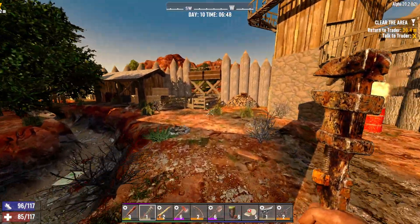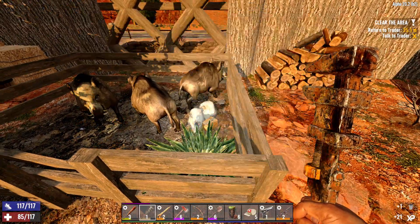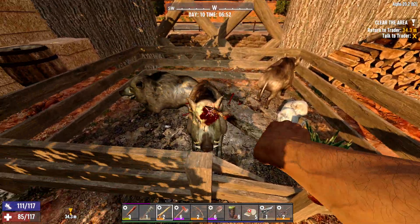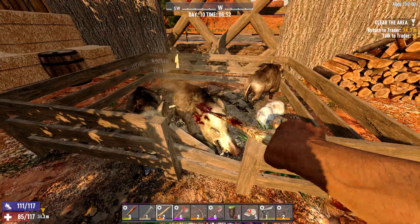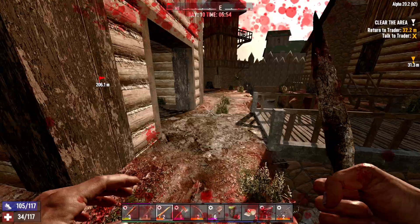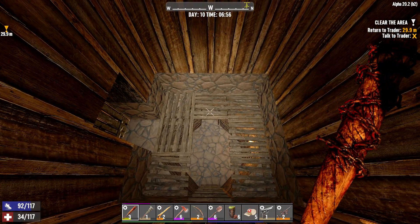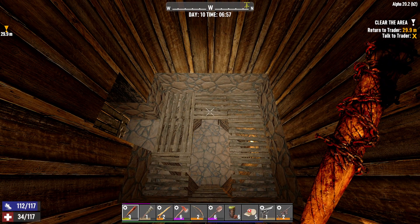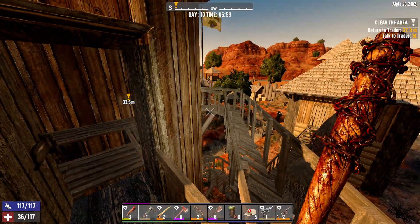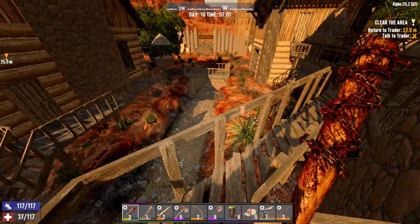I don't think I looted everything here, let's see. Oh look at that — there's pigs inside! Nice, but should I be able to get them? I don't think they can get out. Holy moly, that was a mistake. Okay, can they climb stairs? That was a mistake, wasn't it? I knew they would be vicious, but I didn't think they'd be this vicious. Lesson learned: don't mess with the pigs.